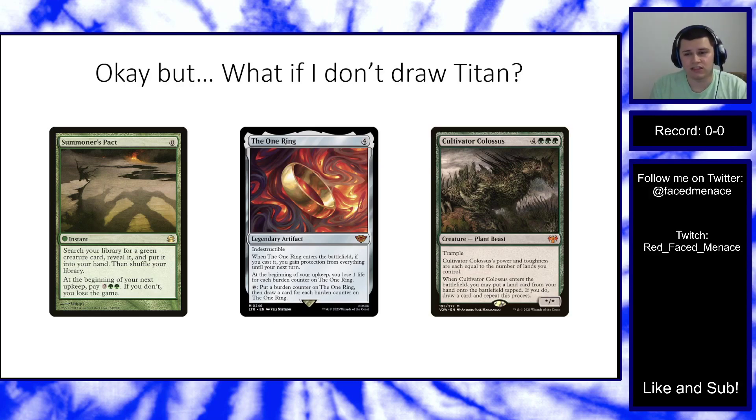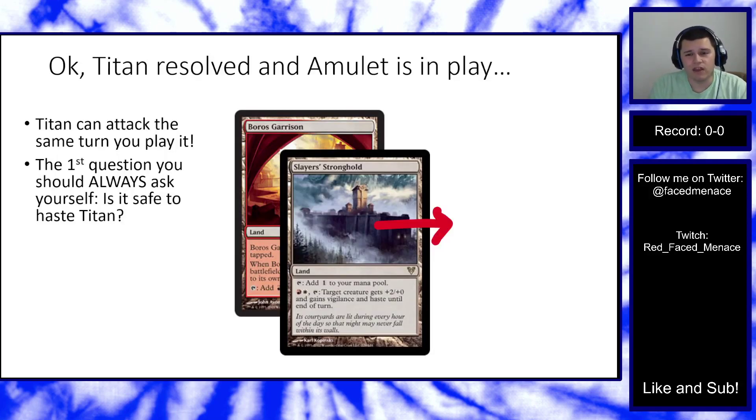We also play one copy of Cultivator Colossus — a seven-mana creature with power and toughness equal to lands you control. When it enters play, you put a land into play, draw a card, and repeat. It's an additional threat that pours lands into play and draws cards. It does not go infinite with bounce lands — while Cultivator is resolving its ability, you can't stack the bounce land trigger. You must finish the Cultivator ability before any bounce land causes you to return a land.